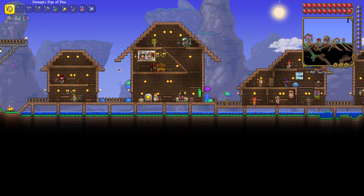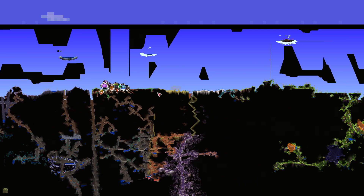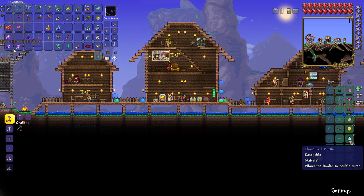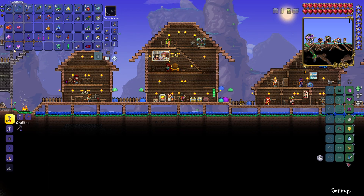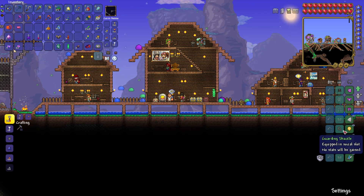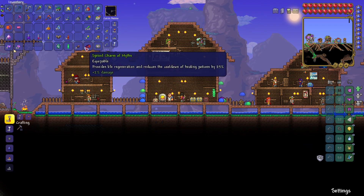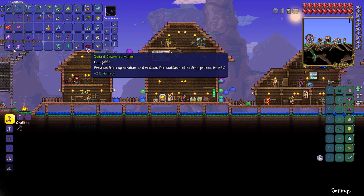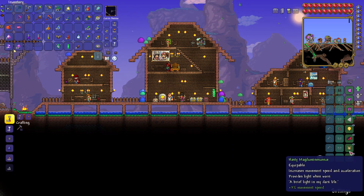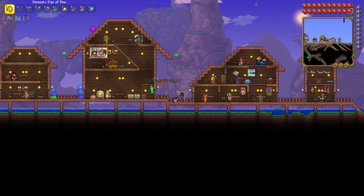Greetings everyone and welcome back to Terraria where we still have the slime rain going on, and I'm hoping that by the end of it we will have a queen slime spawn. While that's going on, one thing I want to do is swap out this cloud in a bottle now that we have the wings and the boots that allow me to fly. I can replace it permanently with the spiked charm of myths, though having this means I want one more battle trinket for when we fight bosses.